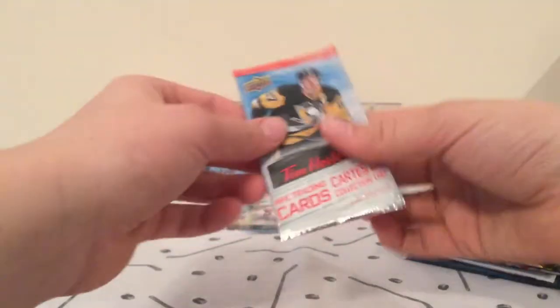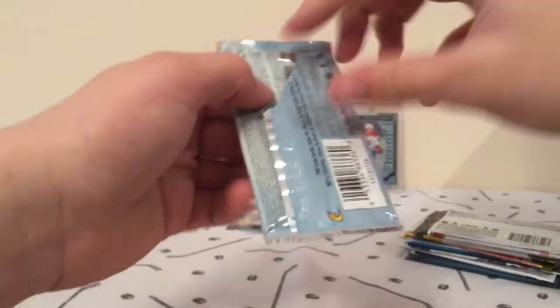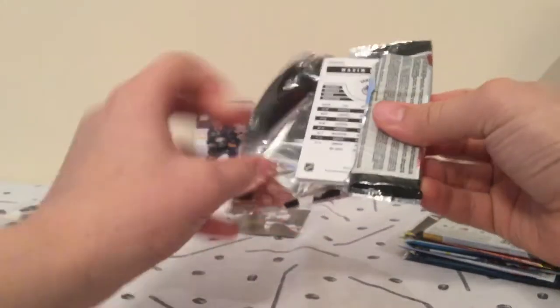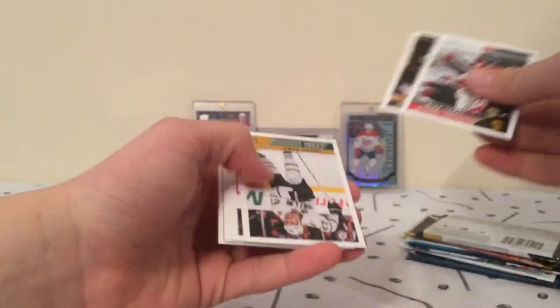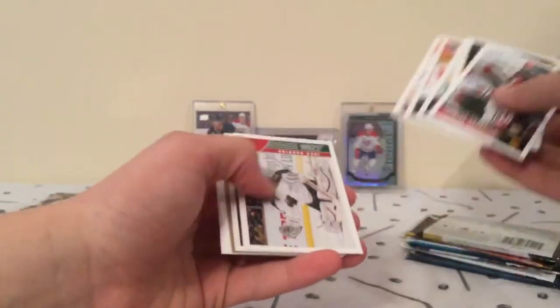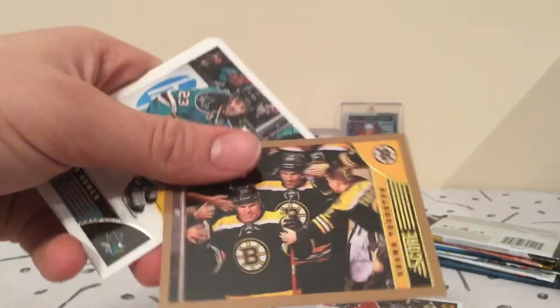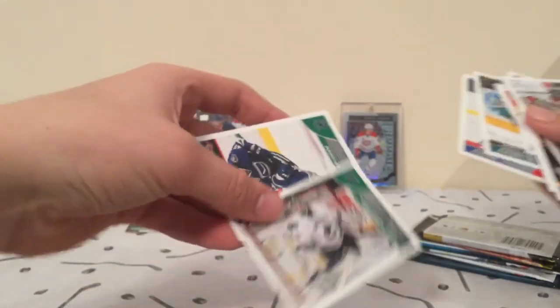Next we've got Timmy's. Can we pull something nice out of here? We have a pure gold Mike Hoffman. Maybe we can get an auto — probably not. Letty. Rookie of Anthony Palooza, and gold of Sean Thornton. Two Canucks at the end there.